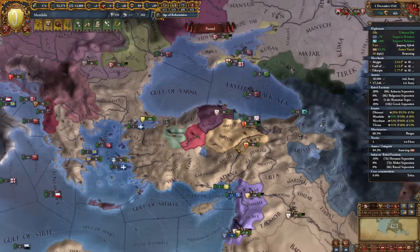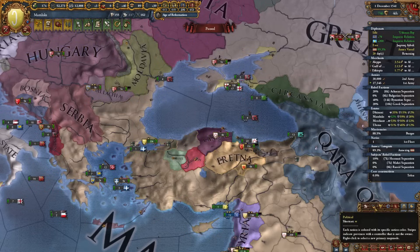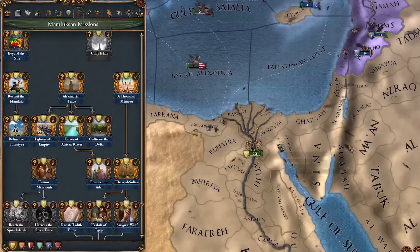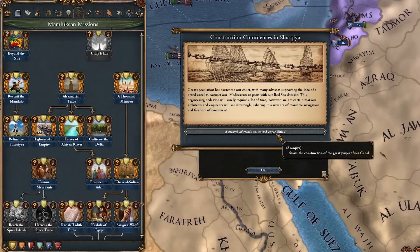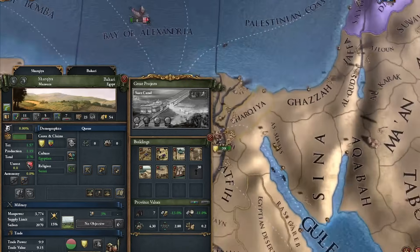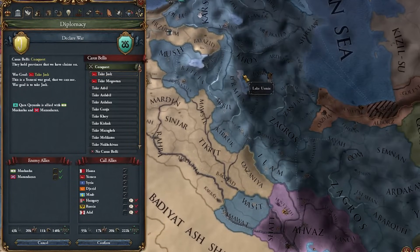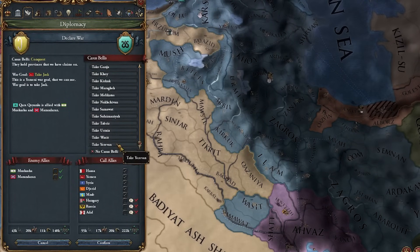That has to be one of the most cursed peace deals I've done in a while. The only reason I'm not taking more land here is because I have no claims - there's no mission stuff that gives me claims here and it's weird. Finally I can complete the 'Highway of an Empire' and get the Suez Canal constructed over here. It's a work in progress.